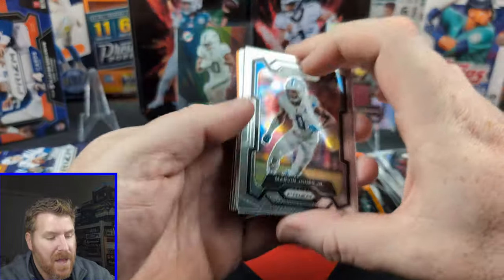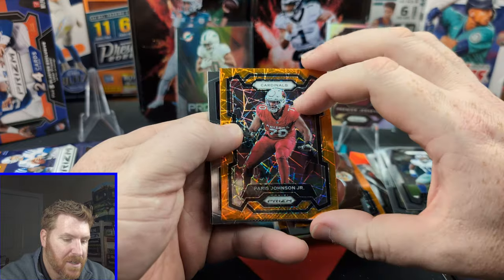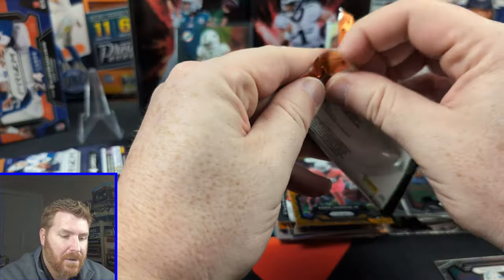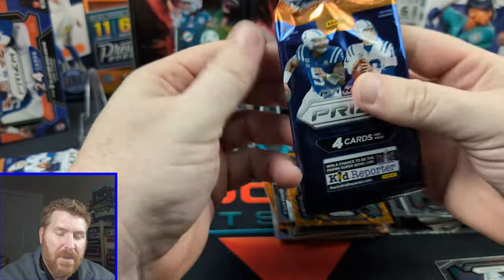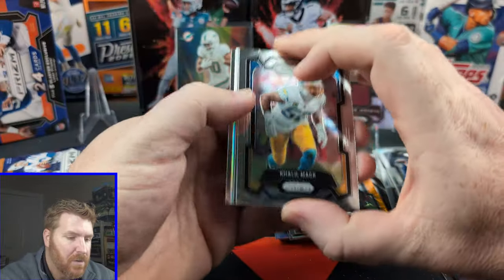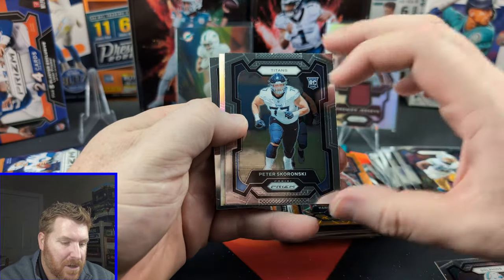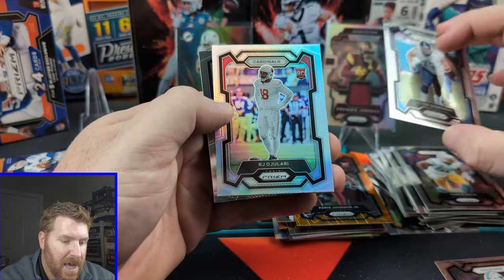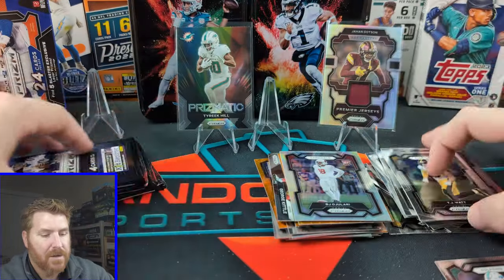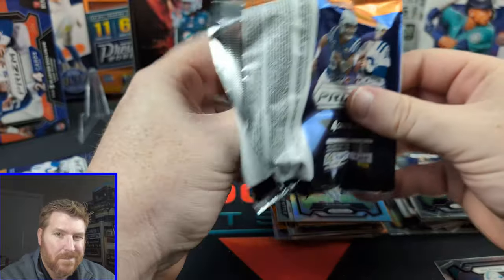Five packs left — flies by. Marvin Jones Jr., little Micah Parsons Prism, Paris Johnson, Daniel Jones, Kid Reporter. We can't even get a good rookie here. I made two poor choices on blasters — whole shelf and I picked two bad ones. Maybe the silver right here will be CJ Stroud. Cleo Mac. Peter Skaronsky. BJ Alajari — at least he's a rookie. And TJ Watt. So we did get a rookie.